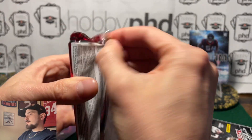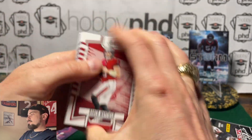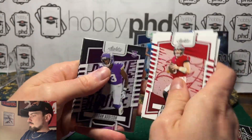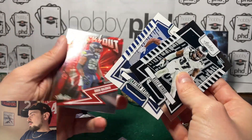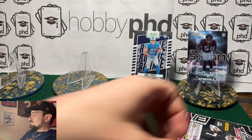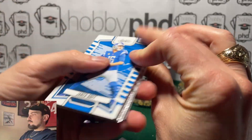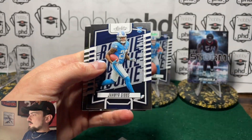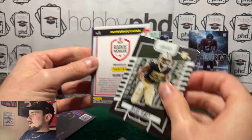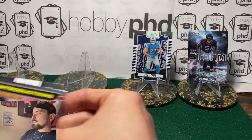Last two packs — Jordan Addison, Julius Brents, Jonathan Taylor, and a relic of Doug Baldwin. One last pack: Luke Van Ness, hey, Jahmyr Gibbs! And the last one is Bijan Robinson rookie card. All right, we'll put Jahmyr Gibbs up there and Jordan Addison — those are two good rookies.